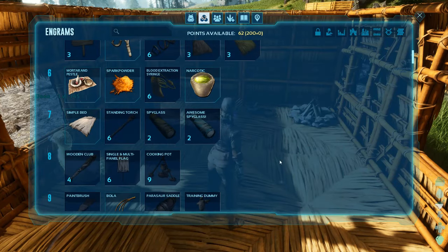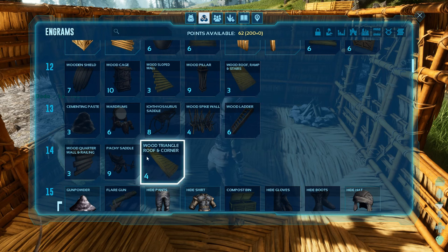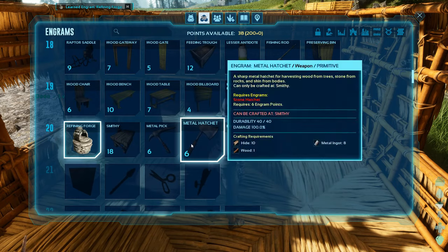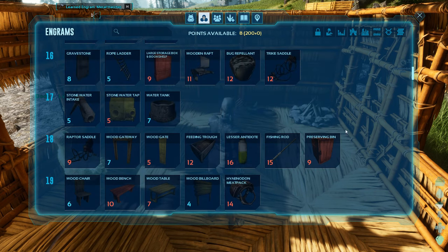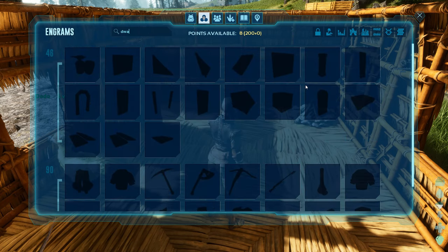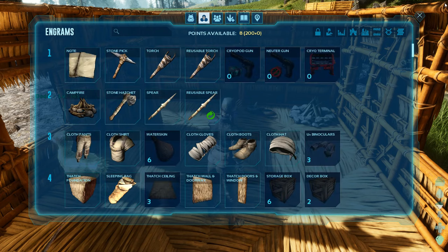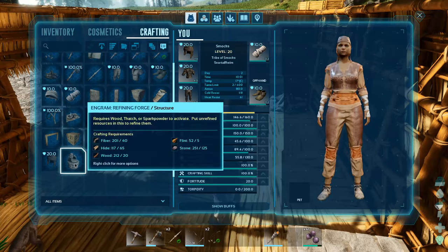I'm looking for the dwarven stuff in the engrams. We'll do cementing paste - actually, let's go straight to the things we really need: the refining forge, the smithy, the metal pick and the metal hatchet. We've got eight engram points left. I can't see the dwarven stuff yet - I wonder, can I search for 'dwarven'? There we go. We have to be at least level 46 to unlock some of this dwarven stuff. Okay, that answers that question. Let's get our refining forge for sure.